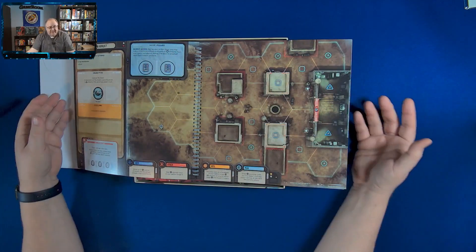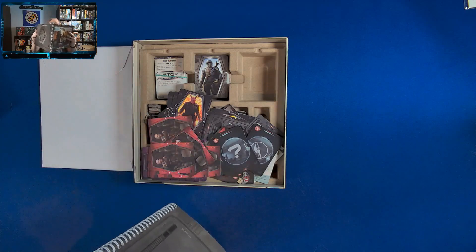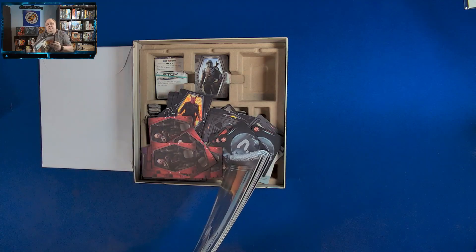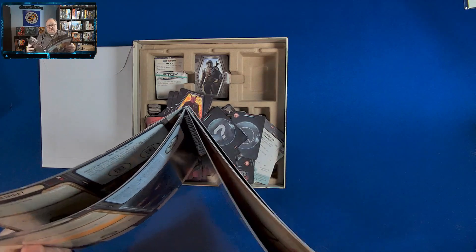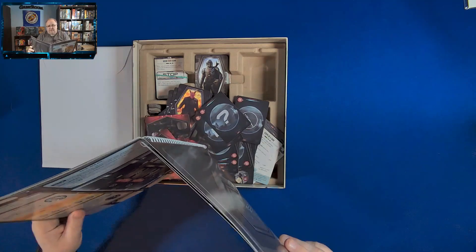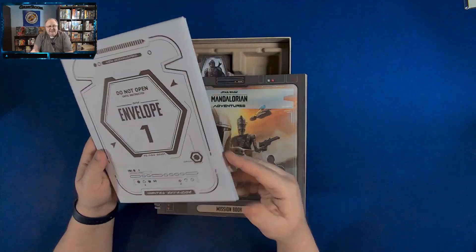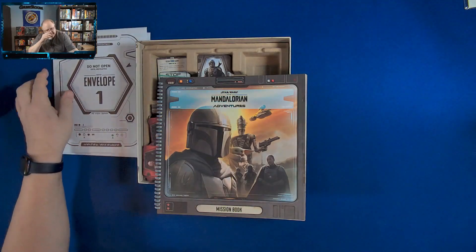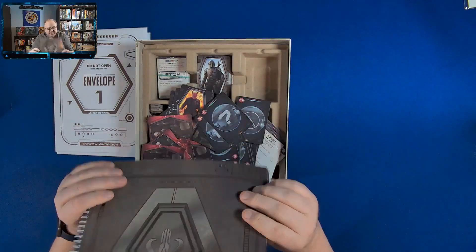I'm not going to show all the maps because I don't want to spoil anything, but let me count — there are four maps. I got to the third one on my first playthrough. There are four maps, but I'm imagining there's additional content in here too. There could be ways to alter the play of the game and allow you to do some more — it's a neat idea.